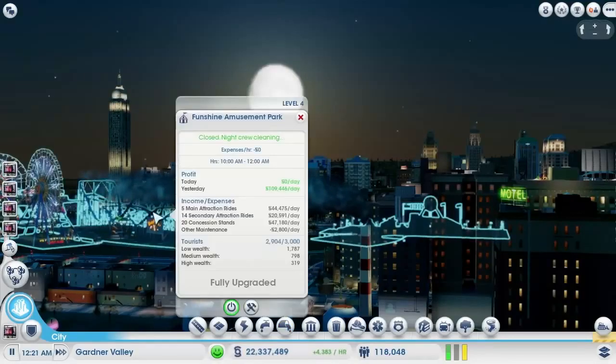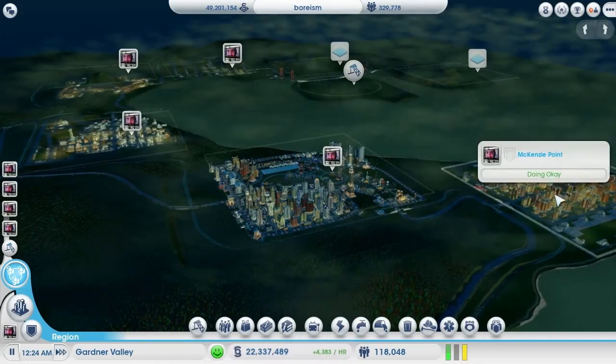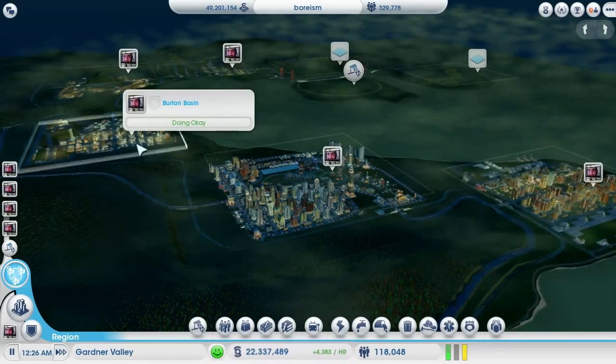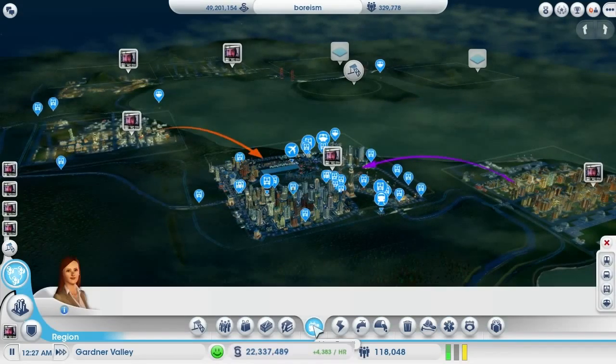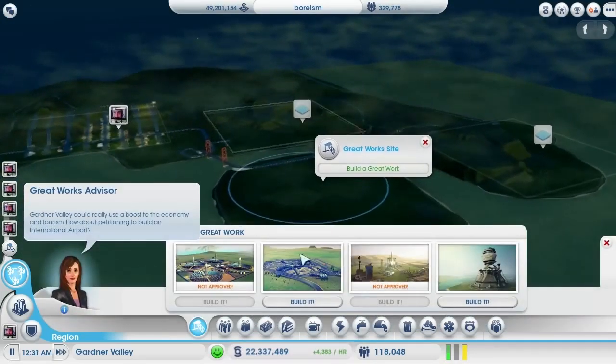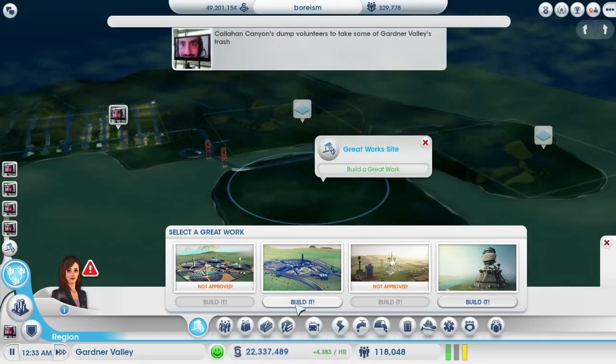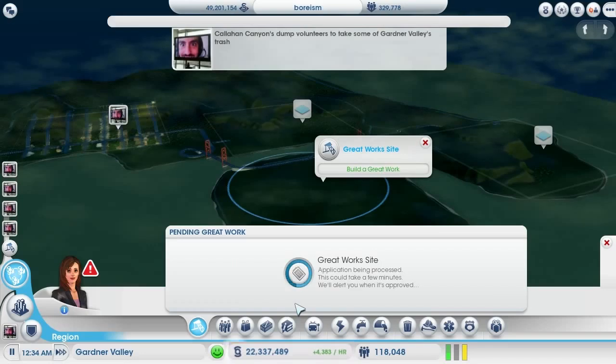Now that my amusement park city is doing well, I've gone into the region and made other cities to support it. I made a residential city to supply me with workers and a trade city for some extra money. My real challenge is going to be setting up a transportation network between my cities. My ultimate goal will be to build an international airport and other amusement park cities to put all those tourists to use.